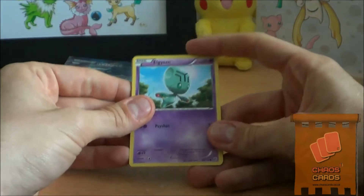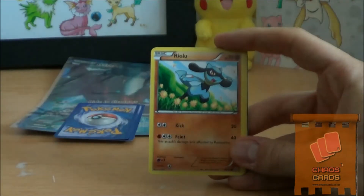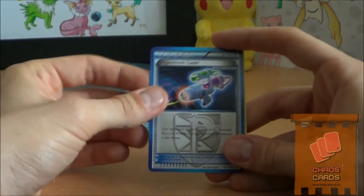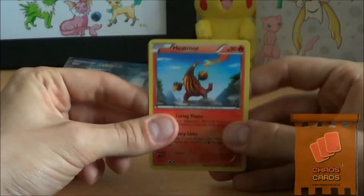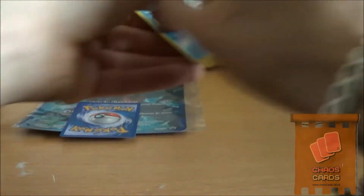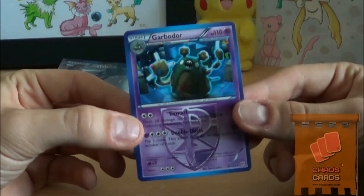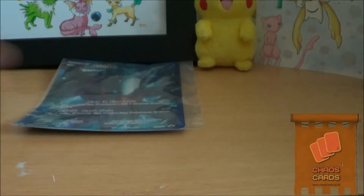We have an Elgyem, Frillish, Riolu, Litwick, Wismur, Hypnotoxic Laser — awesome. I've also got an Elgyem, Shellder, and a Heatmor. My Reverse is a Frillish. And my Rare is exactly what it says — a Gardevoir... garbage.